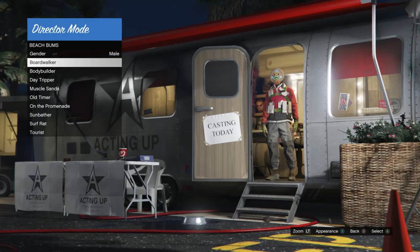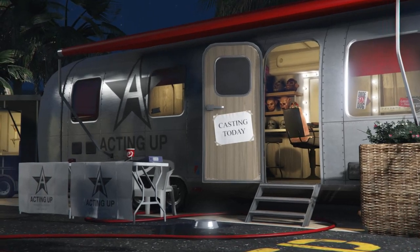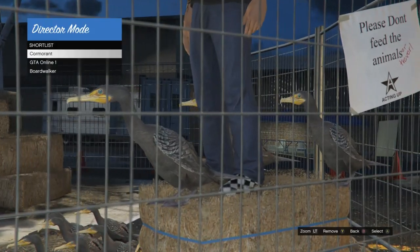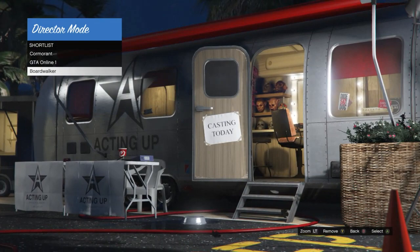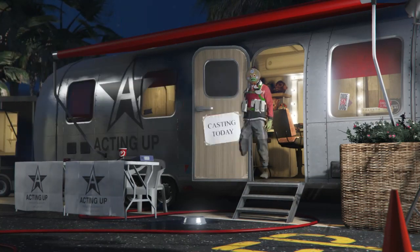When you've found an outfit you like with a Christmas mask, you can also find one with joggers - pink, blue, or white joggers - if you're trying to get joggers. Once you have the outfit you like with the Christmas mask, shortlist it by pressing Y (Xbox) or Triangle (PlayStation). Then back out of actors, scroll down to shortlist actors, and scroll down to your modded outfit. Hover over that outfit - it should be the boardwalker - and select it to load into director mode.